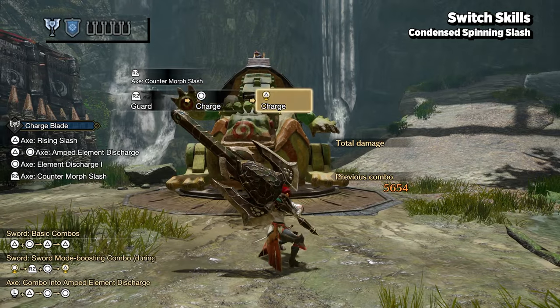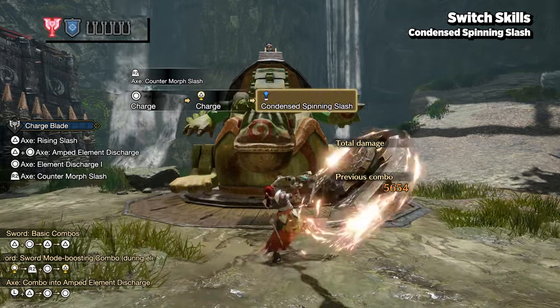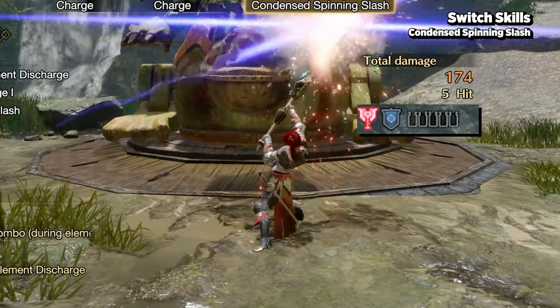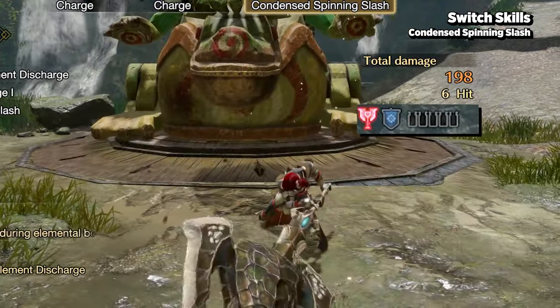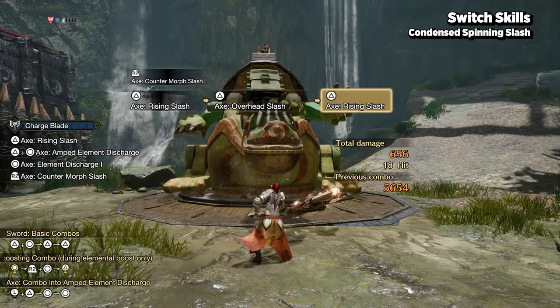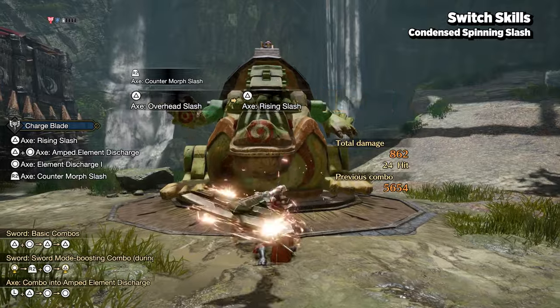Activated just like the condensed elemental slash, the condensed spinning slash puts you into axe boost mode regardless of whether you have phials or are in shield boost. While in axe boost mode, both normal and special attack buttons can be held down for longer attacks, which do more damage and help generate more phials.